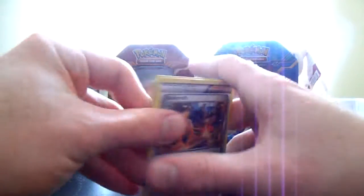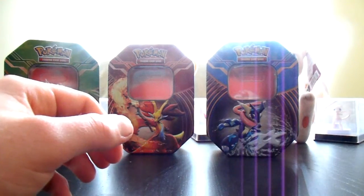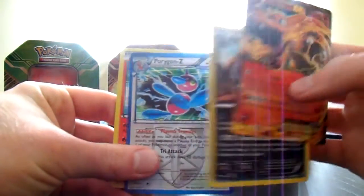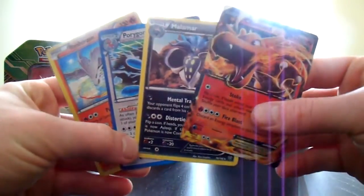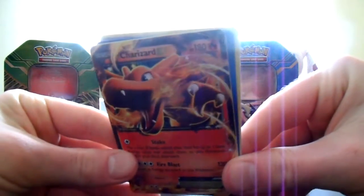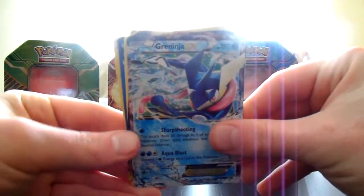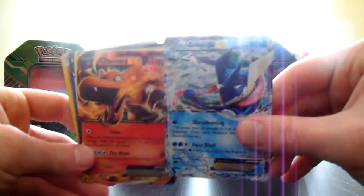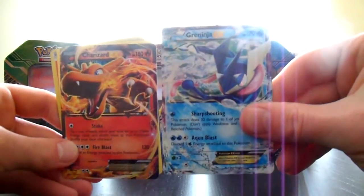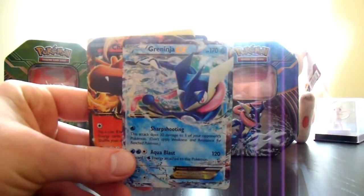Probably the best tin out of the three of them — Greninja — with two holos and an ultra rare: Charizard EX, Malamar, Porygon Z, and Reshiram. Can't complain one bit about those pulls! And of course the Greninja EX promo card — it's the Smash Bros combatant that will be in the game. Thanks a lot for watching guys, stay tuned for more videos — see ya!